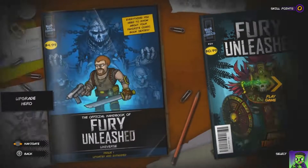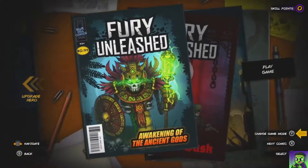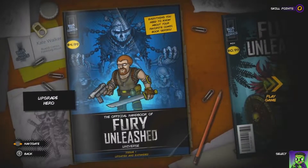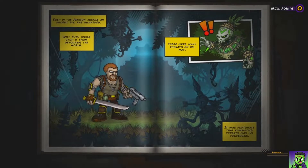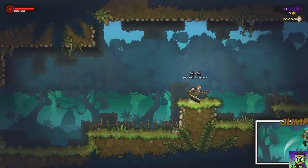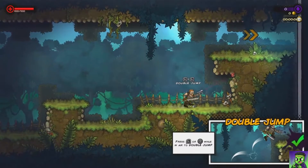I like how you can upgrade your character. This is the story mode — it's like a comic book, that's kind of cool. So we're gonna dive right in: deep in the Amazon jungle, an ancient evil is awakened, only Fury could stop it from devouring the world. It was fortunate that eliminating threats was his profession. The tutorial introduces dual-stick trigger shooting controls.